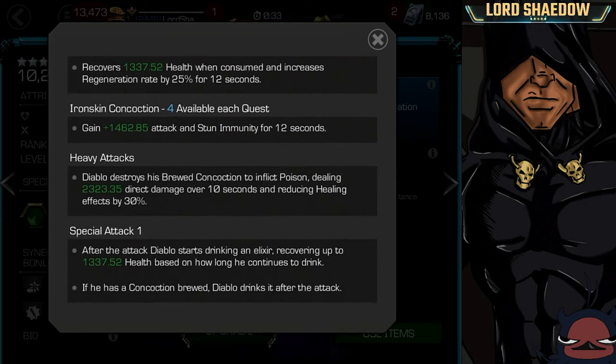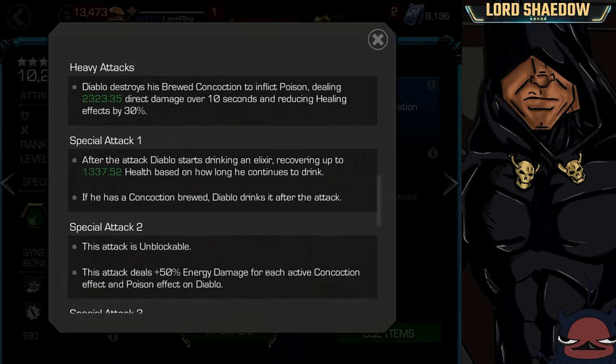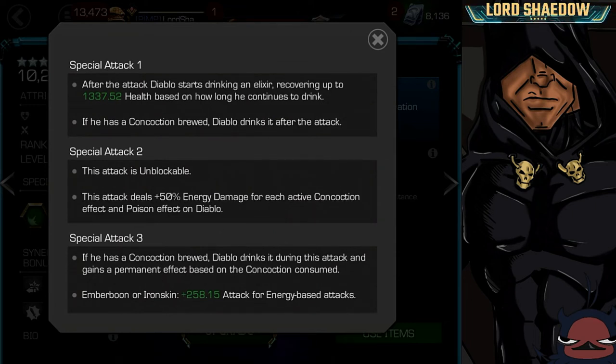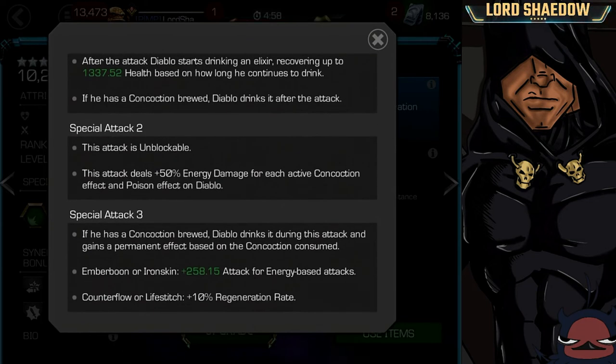For heavy attacks, in addition to dealing energy damage, he destroys his brewed concoction to inflict poison that deals damage over 10 seconds and reduces healing effects by 30%. That can be quite useful. And he also has special attacks — you can read what each one of those does.